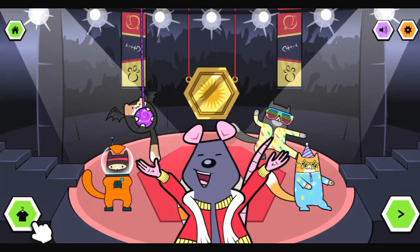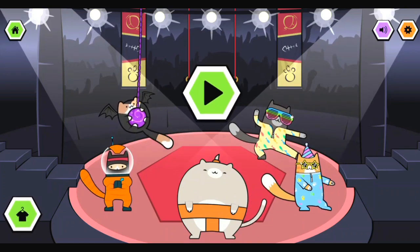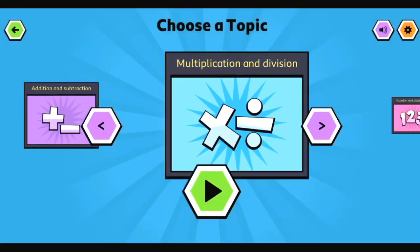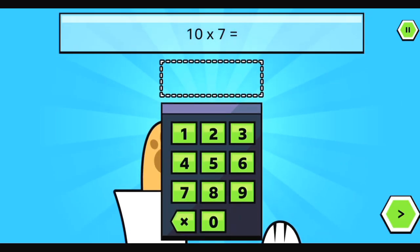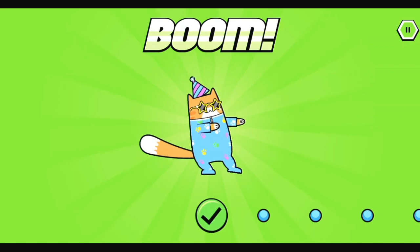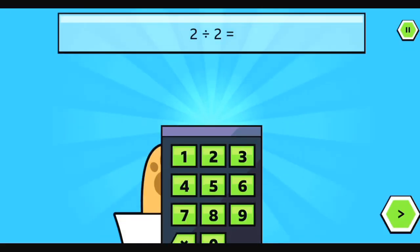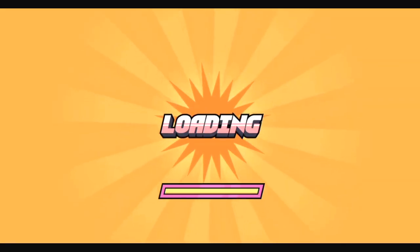Amazing! Are you ready for another round? Play. Choose a topic. Choose a level. Three, two, one. Enter the correct answer. Done. Boom! Enter the correct answer. Done. Wah!